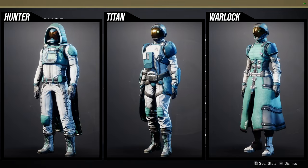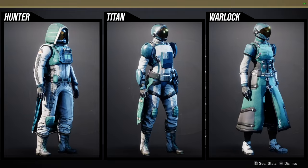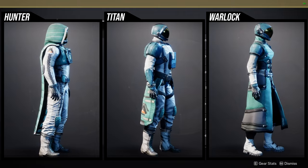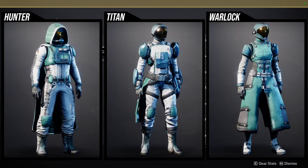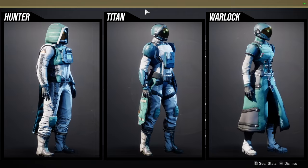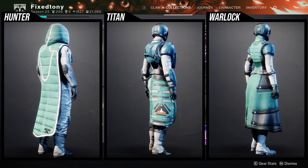For hunters: the helmet is super dope, chest piece is super dope, boots are solid, arms are the only weak piece, and the cloak is really interesting. For titans: the boots are my favorite for a casual look, the helmet is great for an astronaut look, arms are decent, chest piece is decent, and the mark is usable. For warlocks: the helmet is really cool, chest piece is interesting but I personally wouldn't use it, boots look like many pieces from that era, arms are simple but usable, and the bond is whatever.